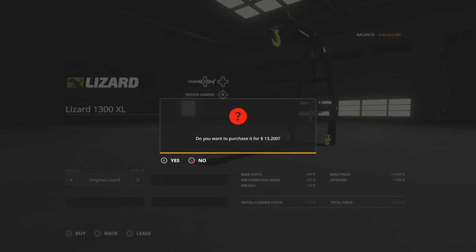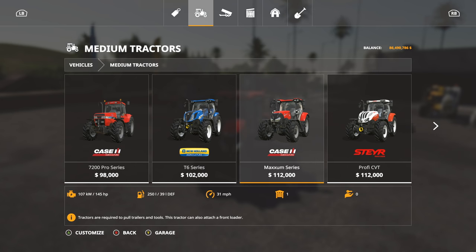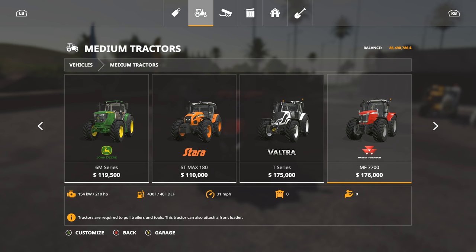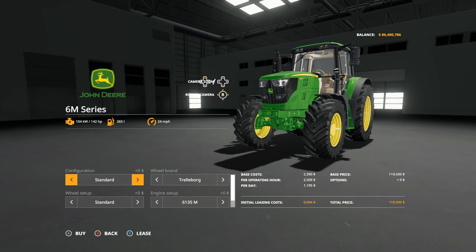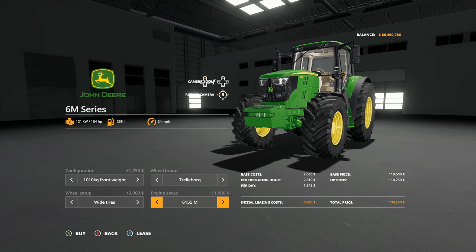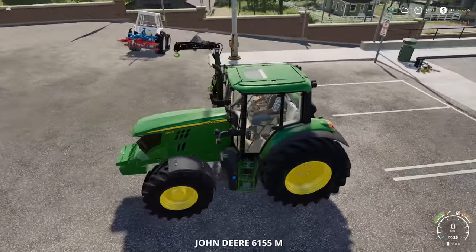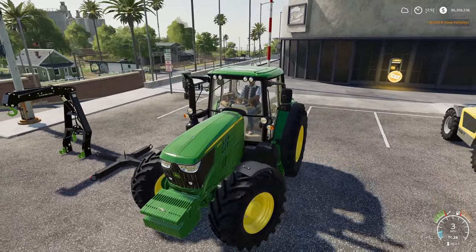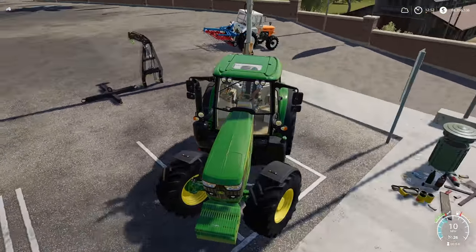We're going to buy a couple extras and buy a tractor. I have noticed the Maxim series is a little on the smaller side for what we'd be using, so let's try the 6M series - just as good, just as big, maybe a little bigger. Let's put weight in the front, go with wide tires and big engine. Here's how you're going to get this - you can either pull forward to it if you have a front three-point, or back up to it if you have a rear three-point. I think every tractor in the game has a rear three-point.